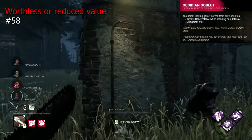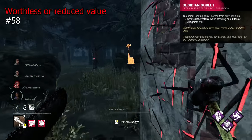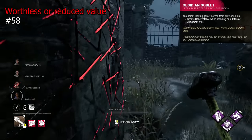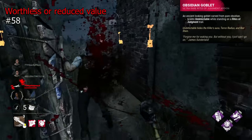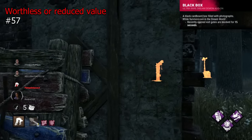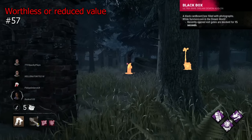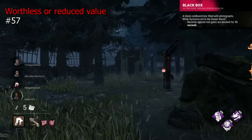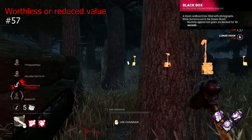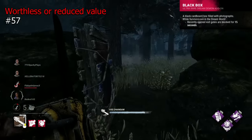The Obsidian Goblet for Pyramid Head is another pretty useless addon, having the niche effect of making you undetectable when walking on your own trails. This is both inefficient and simply ineffective, not deserving of the Iridescent status. Blackbox is an incredibly niche addon for Freddy — once the exit gates are opened, they are blocked for 15 seconds, but only for those in the Dreamworld. It's like a mini Bloodwarden, requires you to lose the game essentially as an activation requirement, and even then the effect is pitiful, not even working for awake survivors.